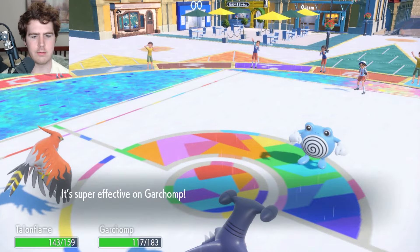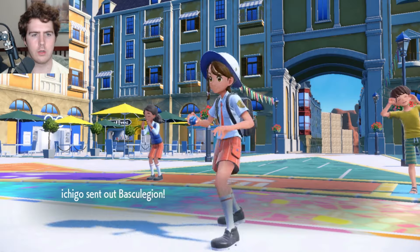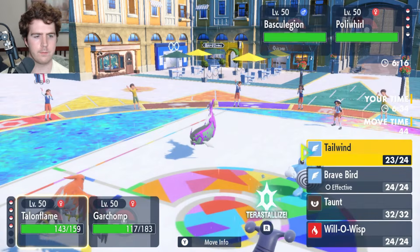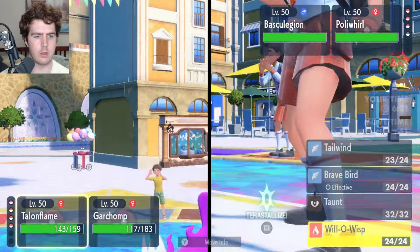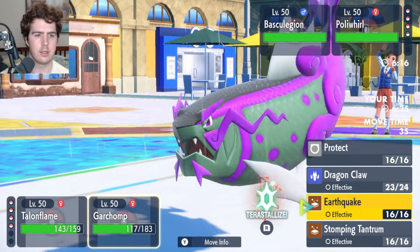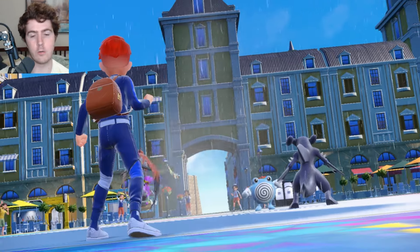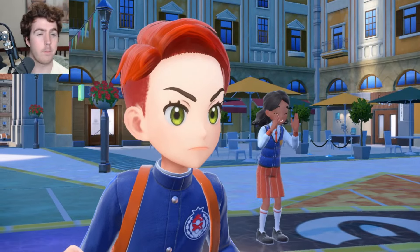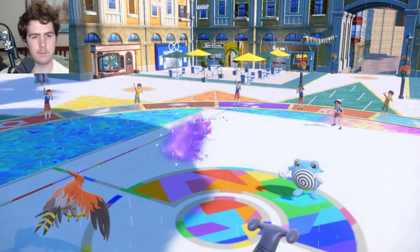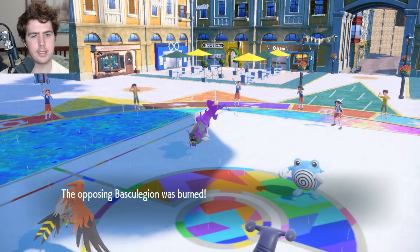Icy Wind — sure, shouldn't do a lot, maybe like 50%... not even. So we're still outspeeding most things, maybe not the Poliwhirl. Covert Cloak — they have not lowered the speed on the Talonflame. I'll go for Will-O-Wisp and Earthquake. Rain's up. Basculegion is outspeeding me unfortunately, but not the Talonflame, so if they go for Wavecrash we'll at least get the Will-O-Wisp off. If they go for Aqua Jet they knock out Talonflame. We do hit the Will-O-Wisp — very fortunate. They're probably Wavecrashin and taking a ton of recoil, which I'm happy about.